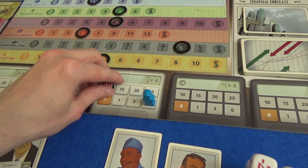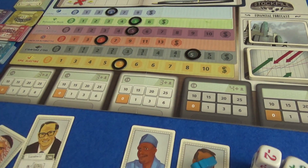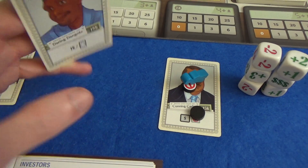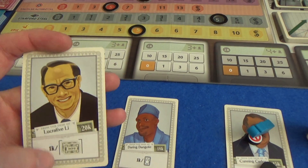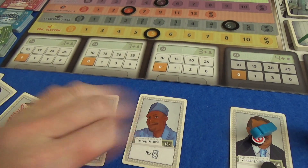We have Daring Dangot. At the end of the round, you receive $1,000 per commodity card you have, and they're a new thing I'll come to in a second. We have Lucrative Lee. At the end of every round, you get an extra $1,000 for every two bond cards you have. They're another new thing I'll come to.